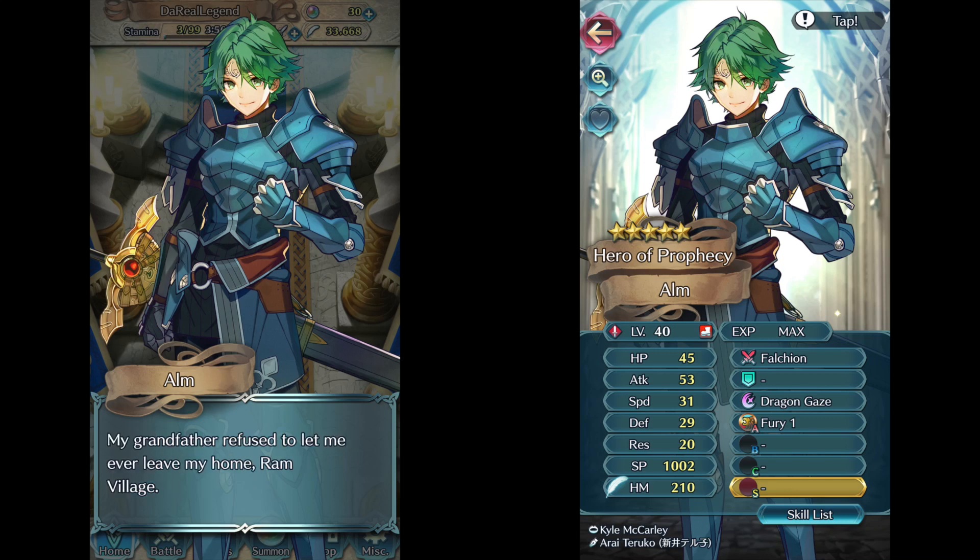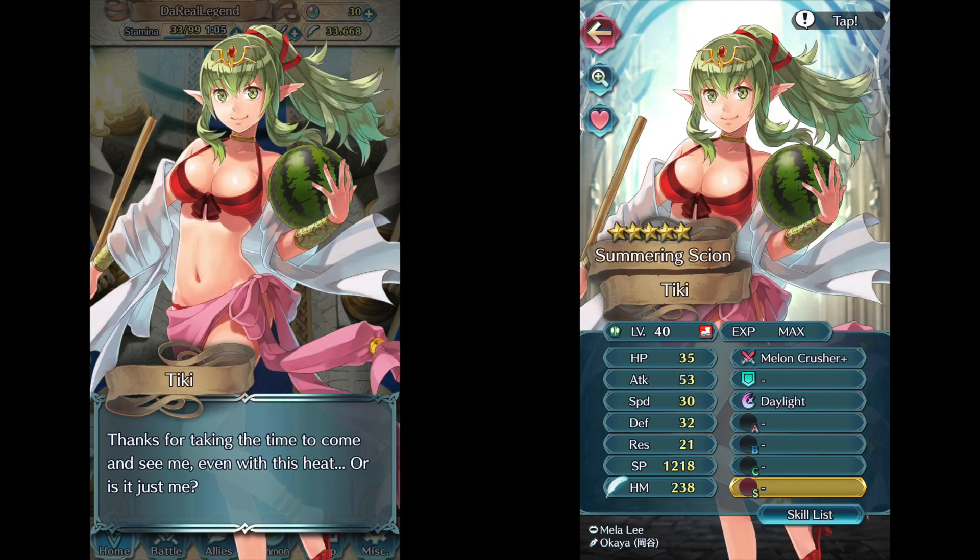Welcome back to The Real Legend of Gaming. This is a follow-up to our orb summoning video from last week in which we were able to get Summer Tiki along with Faye. I also had Alm that I didn't work on, so what I did was combine a focus on all three heroes and got them all up to level 40.